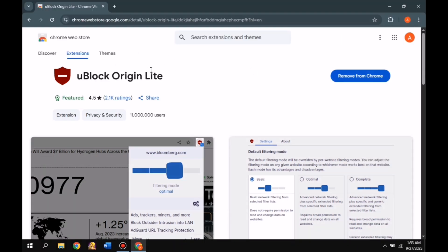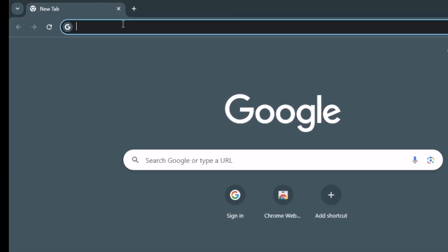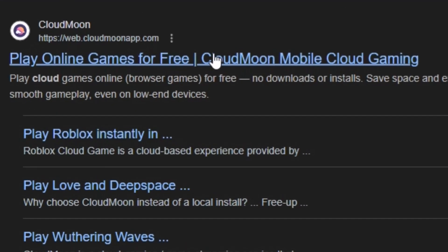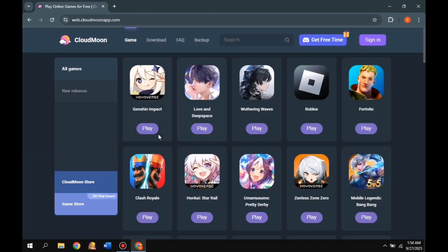I've added the extension, and now I'm moving on to the main step. First, you need to go to Google and search for Cloud Moon — I'll also provide the direct link for you. After that, open the website that appears at the top, and you'll see an interface like this in front of you.